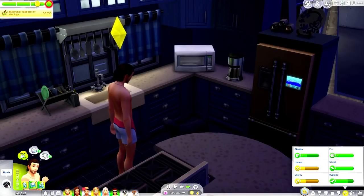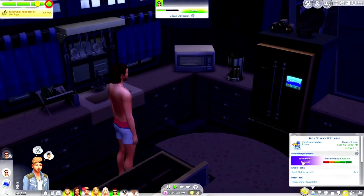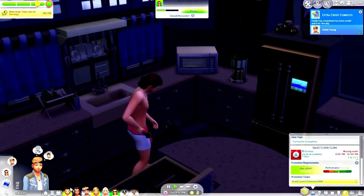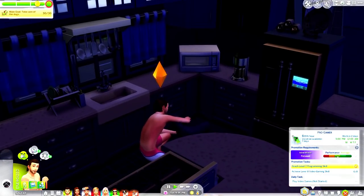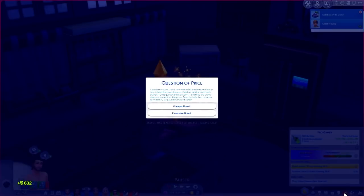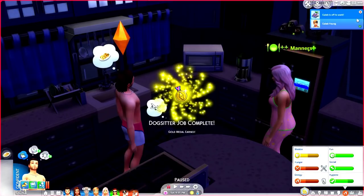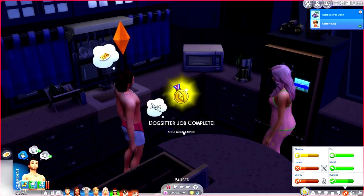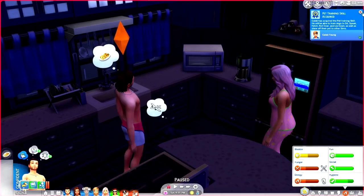I think we're glitched — for some reason he just cannot cancel out of this interaction. I've been trying to click out of it for a minute and it's just not working. I'm just going to have him head to work so he can actually leave. His extra credit is complete, which is nice. And look — it's just about done. 'Dogs' job complete — gold medal awarded!' Caleb is off to work. 'Pet training skill acquired!' Nice.